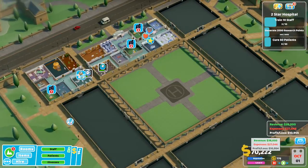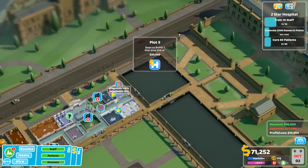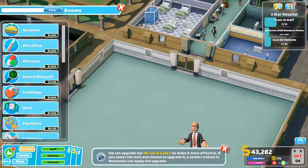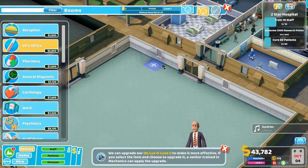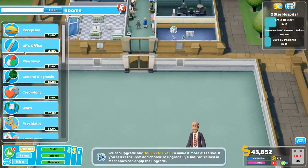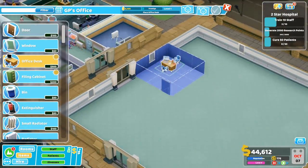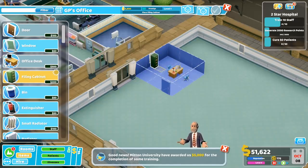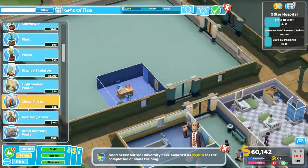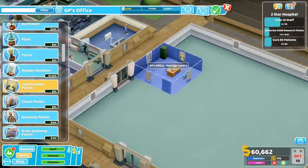It looks like we might need another GP's office — that much is obvious. Let's buy another plot, that's 50,000. Our profit is not amazing right now, so let's get the 30,000 building. I don't want to go overboard. We'll get a GP's office right away. And yes, we'll also need some machine upgrades. This can be 3x3, doesn't need to be any bigger than that. There you go. Let's get level 2 at least.